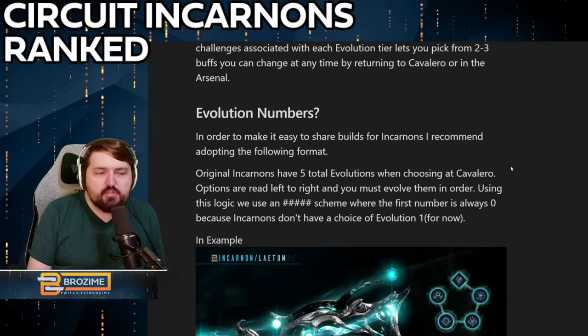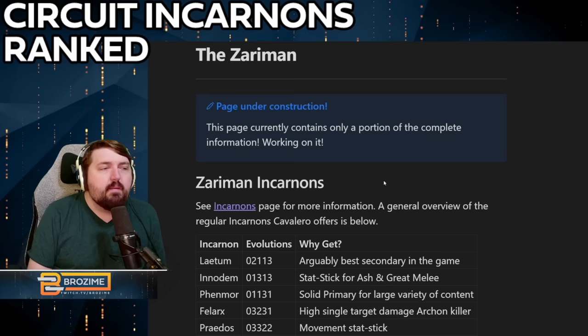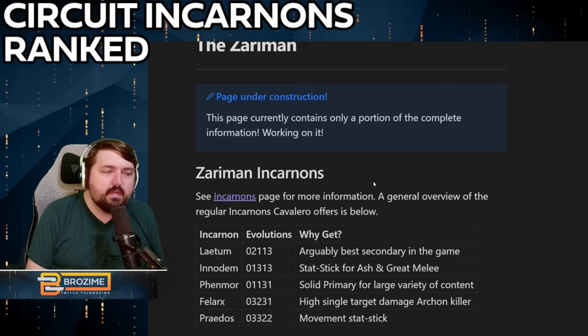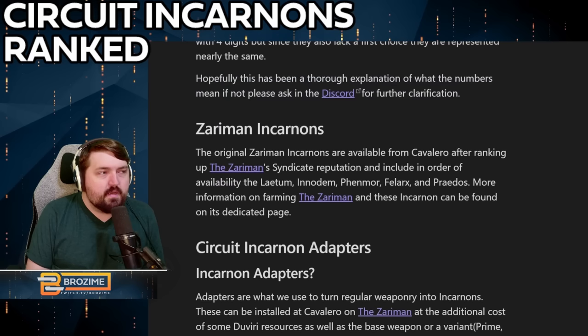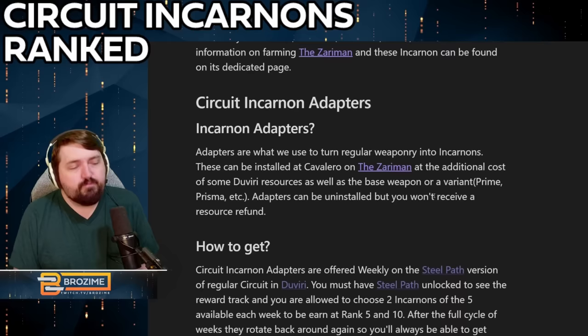This page explains how the evolution numbers work and how to get the incarnon adapters. There's also a small note on the other incarnons — the original incarnons. There's a small page on the Zharmon right now, still under construction with farming guides coming eventually. The evolutions used for those weapons are available there, though those weapons don't have grades, as the grading system is specific to the circuit incarnons.